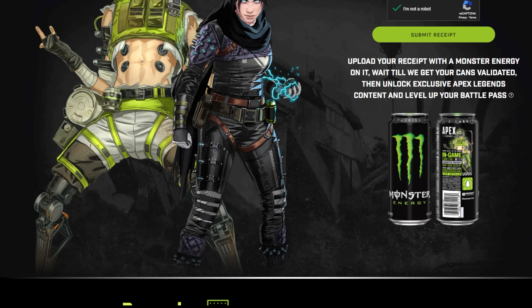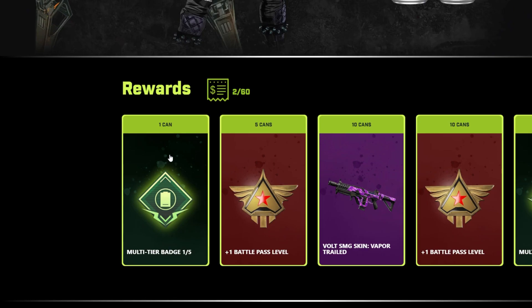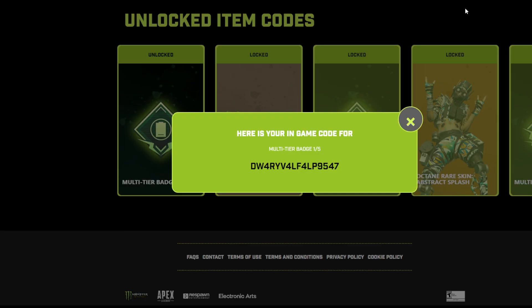It does take a couple of days — it only took me about three days. After that you'll get an email with the confirmation. If you get one can, I think I only got two cans, it shows you right there. I only got two cans and I got the multi-tier badge. If you want this badge, be ready because I'm going to go ahead and reveal the code — first come first serve. I think you have to be in the U.S. to use this, so be quick.